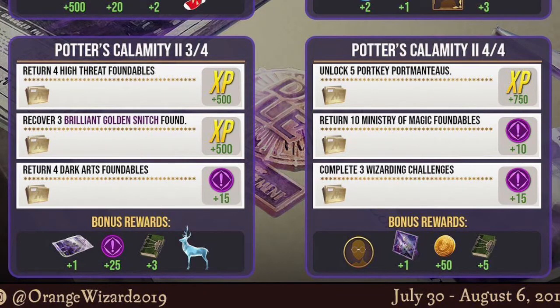For quests three and four, these aren't actually correct from what was reported — they're very close. Quest three is return four high threat foundables and return two Brilliant Snitches instead of three. Quest four is completely different: it's brew eight potions, use eight potions, and then defeat three common wizards. You're only going to be able to find those common wizards in fortresses, so this one might be a bit of a pain. The rewards should still be pretty much on point.